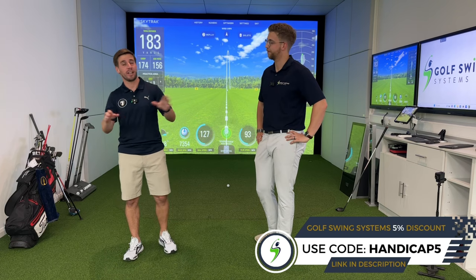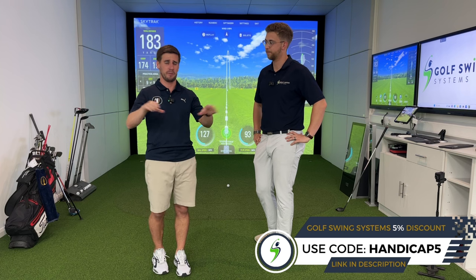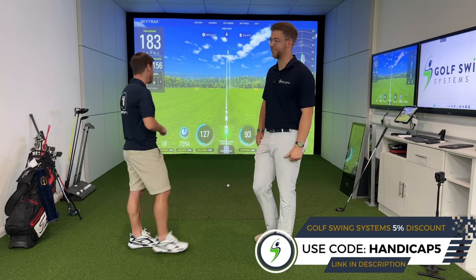Use the discount code HANDICAP5 at Golf Swing Systems to get five percent off everything. If you're looking to build a simulator, you'll be racking up savings. Use that discount code and we'll see you in the next one — cheers guys!